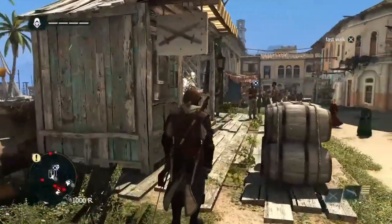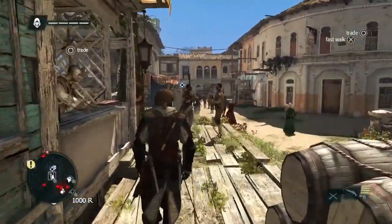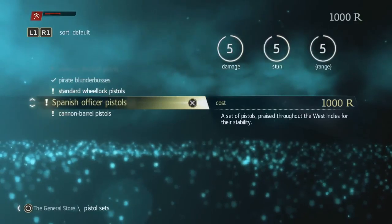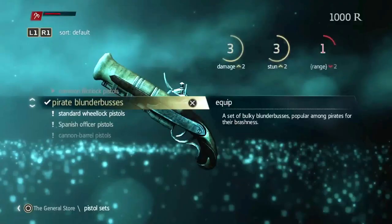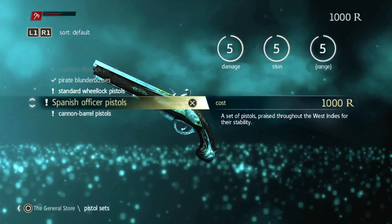Edward Kenway will be very busy shopping. He needs to buy some pistols. Pistols are different by damage, stun and range. While this is the basic one, the Spanish officer pistol seems to be the best.